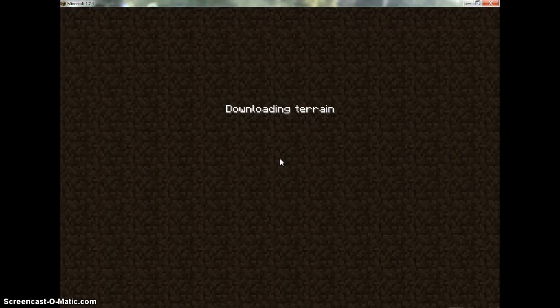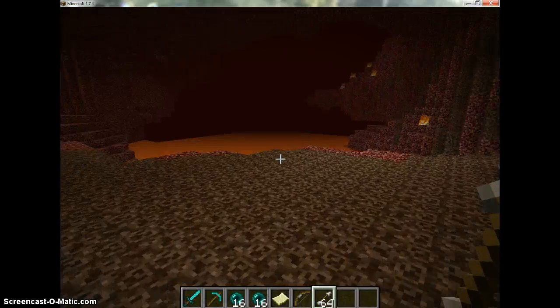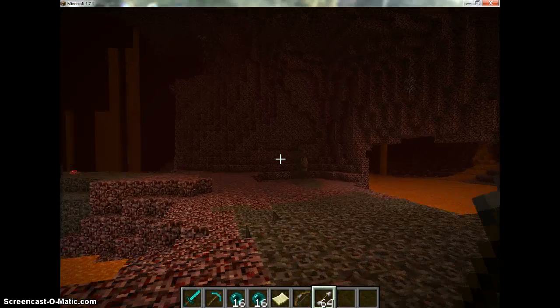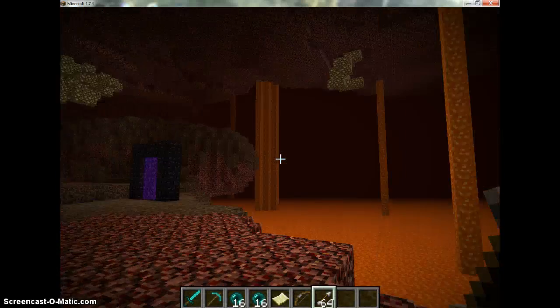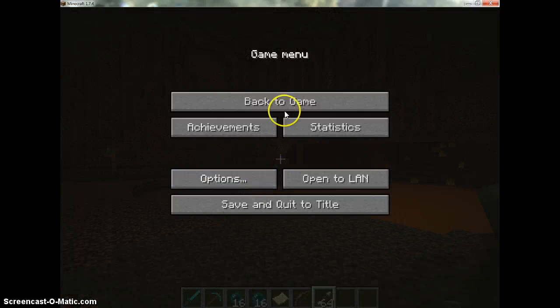The only reason I wasn't using my other portal was because ghasts I can cope with, but withers I cannot. So let's check this out. We have our lovely nether map here — stupid soul sand. Let's check if any hostile mobs are around.